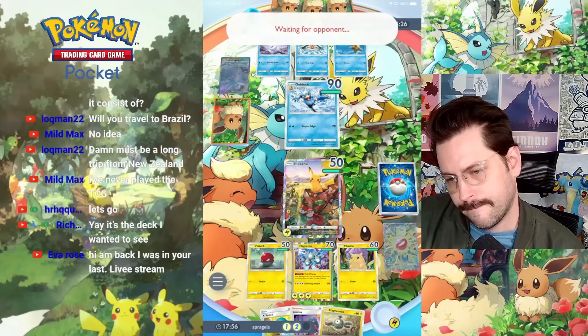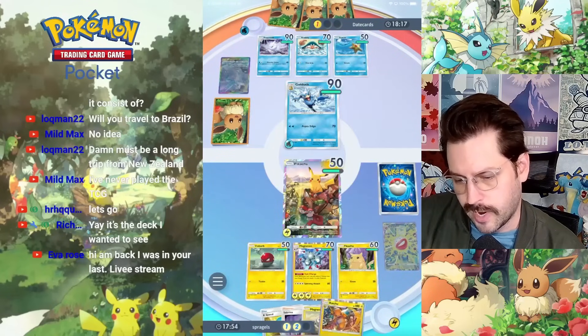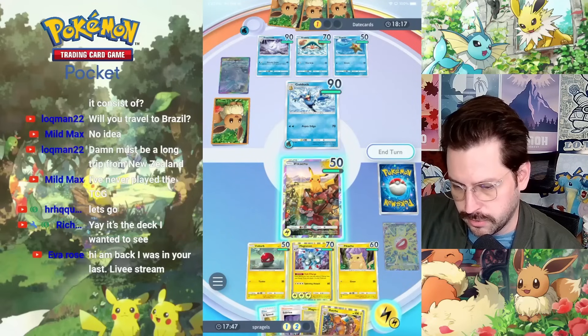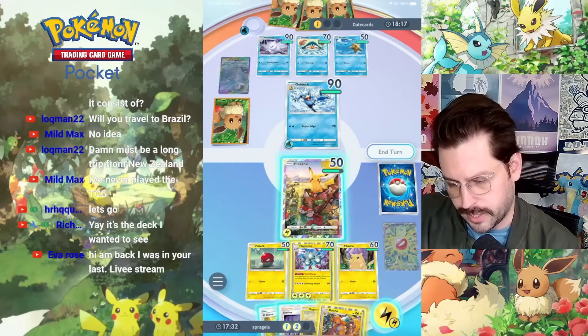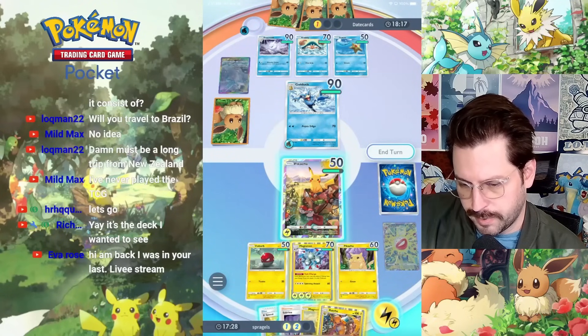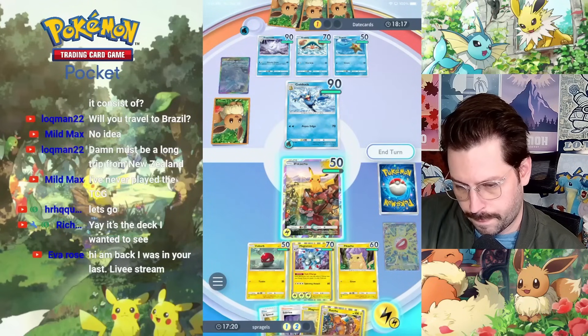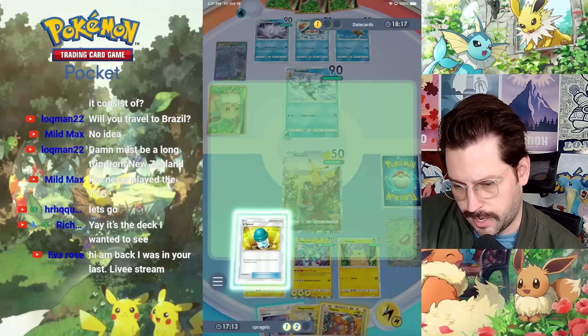Staryu. We've got Raichu. Next turn Pikachu goes down. I could X-Speed into Magneton here and do 80 damage. Frostmoth is the only thing that stops me from getting a win with Sabrina here. I think maybe I just X-Speed into the other Pikachu, or even the Voltorb. I kind of like to try to have Raichu as a possible game-ending play right here.